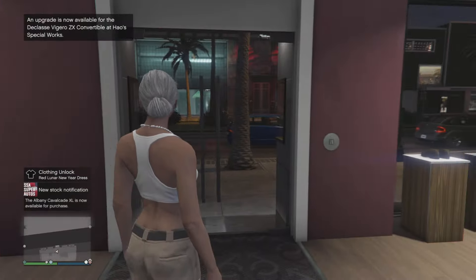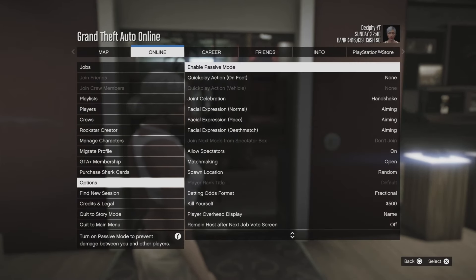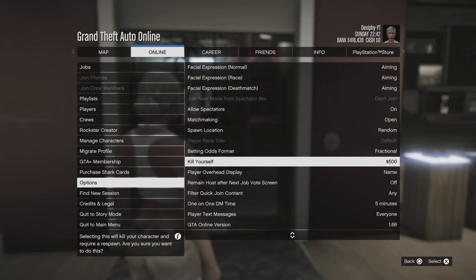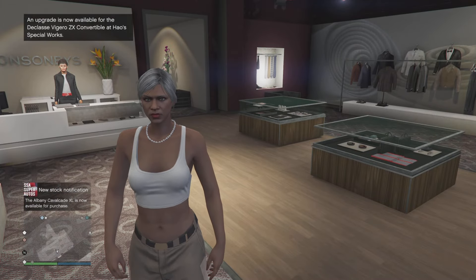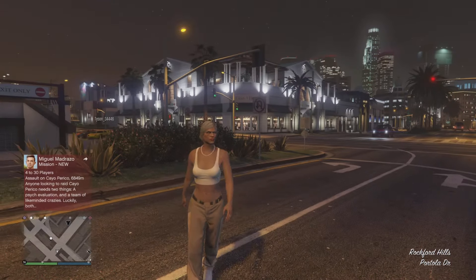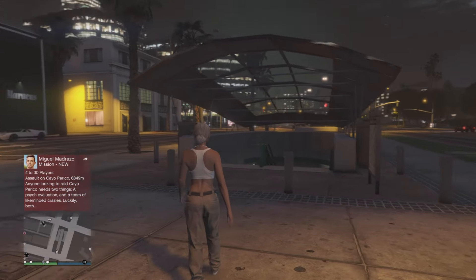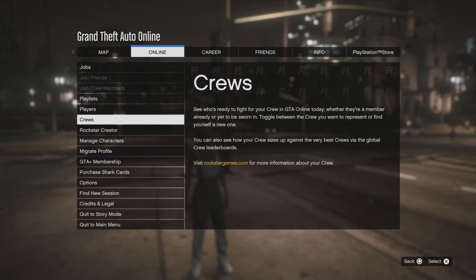Next, you're going to force a game save. Go to options, online, go down to options, and go down to where it says kill yourself for $500 — and just do that. Once you spawn back in, that forces a game save. Once the game save is forced, go to options, online, and go down to Rockstar Creator and start that up.